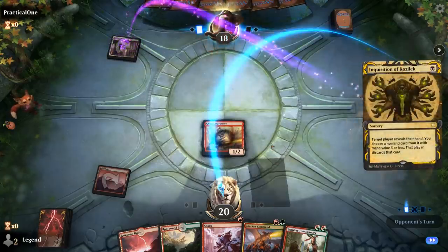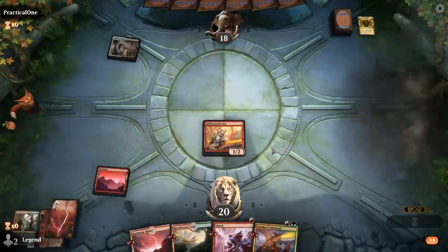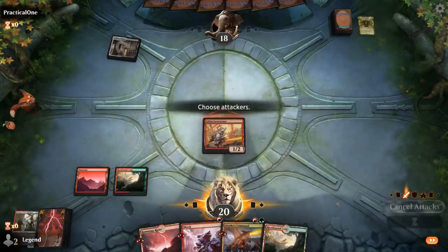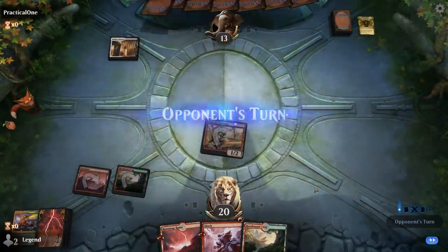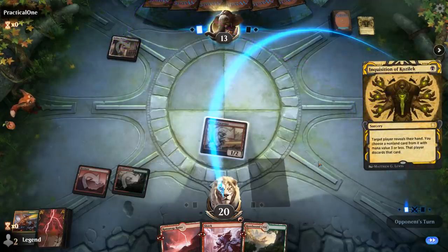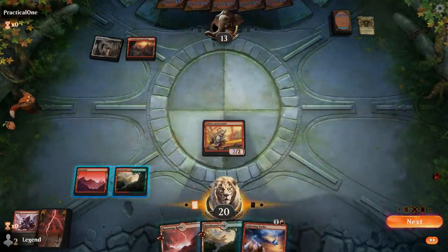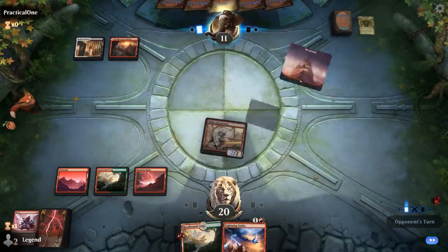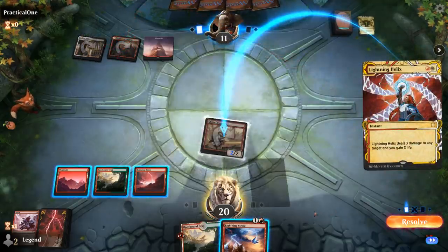Opponent is on black-white with an Inquisition to kick things off — it takes the Burning Tree. We end up using Atarka's Command to get one extra point of damage in and set up our Lava Runner for the +1/+1 bonus next turn. Another Inquisition takes our Shock, and unlike Thoughtseize they didn't have to take 2 life to cast it. Opponent's at 11, Lightning Strike puts them to 8.